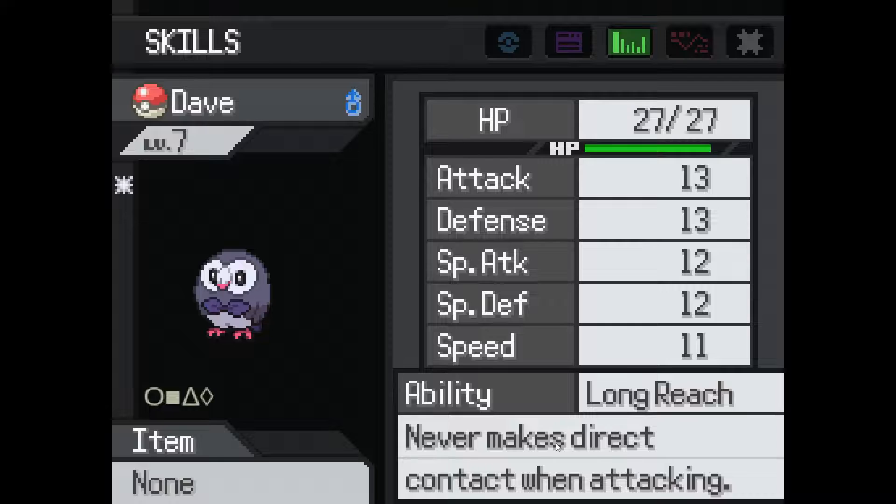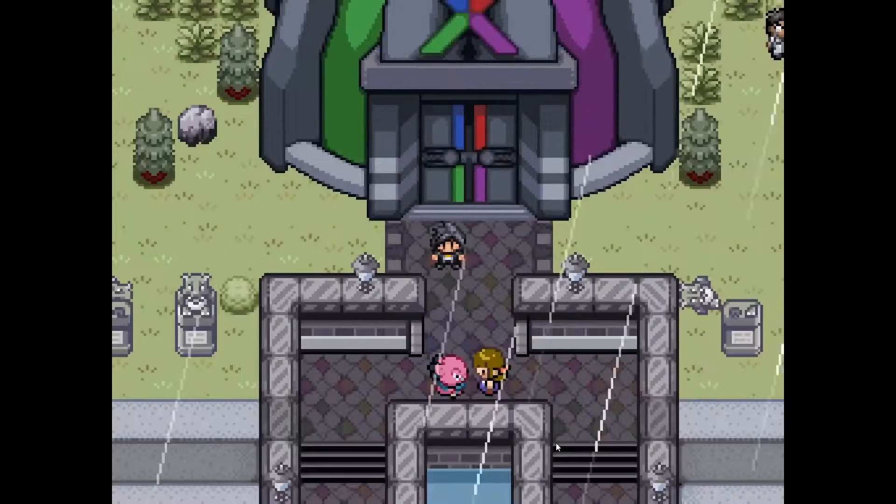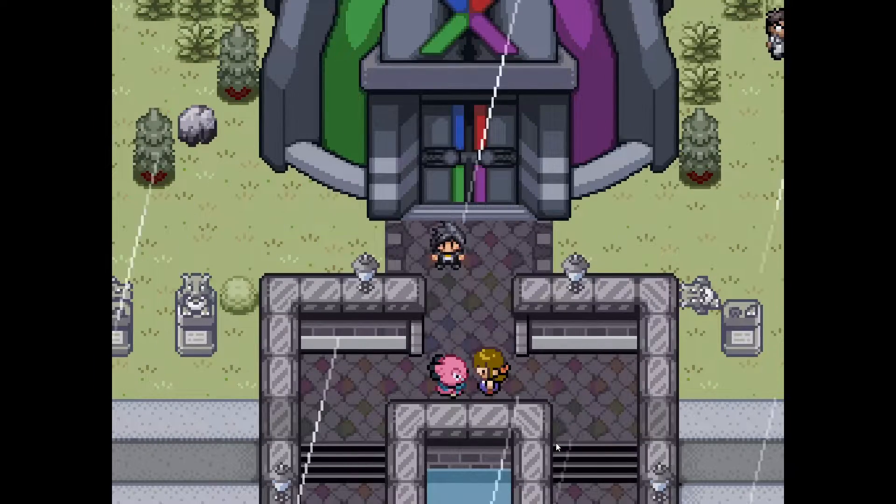He has the Long Reach ability and his IVs are not that good. But since we are only allowed to get the first shiny of each species, we have to take what we can get.